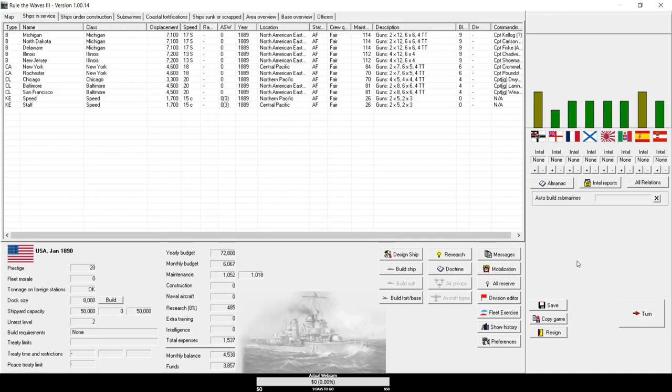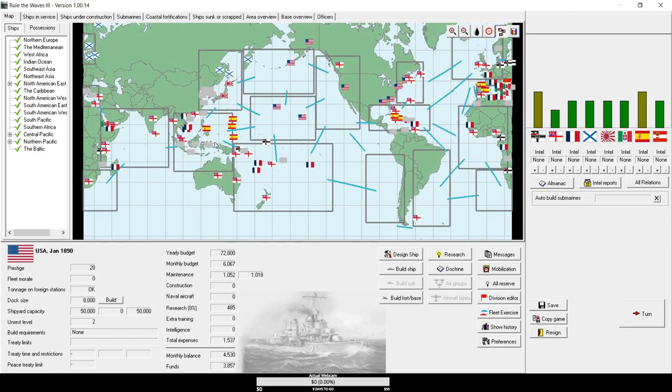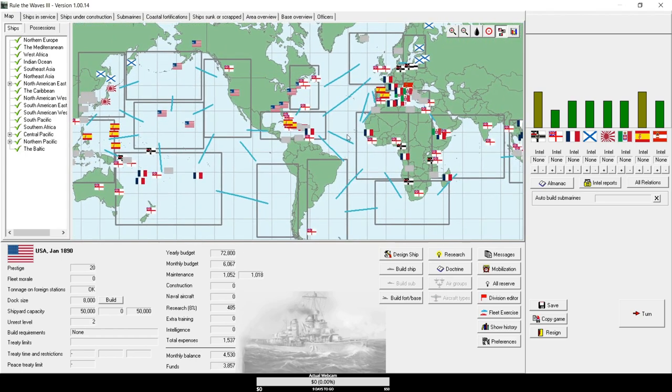Hey, perspective officers. I'm Sealord Janda, and welcome to a hopefully short tutorial on how to play Rule the Waves 3. If you've never played any game in this franchise before and you've just bought it, you might be wondering what you've gotten yourself into. This is essentially a sandbox navy building game in which you do three things: you design and build all of the new ships your fleet will have, you move them around on a strategic map and respond to enemy movements, and you fight tactical battles against those enemies in time of war. Essentially, you control the strategic and tactical, but not really the operational side of your fleet.